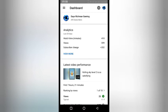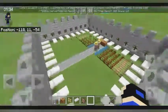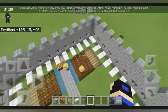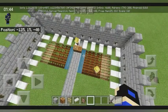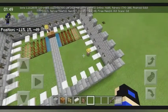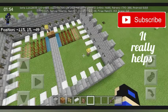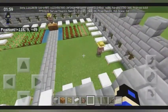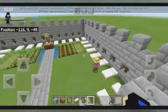Hit the like button and subscribe if you're new because we're almost at 300 subscribers. Now they are in love, as you can see the hearts. They will soon start to breed. Come on villagers, you can do it — I saw the hearts coming out. As you can see they are nodding their heads.